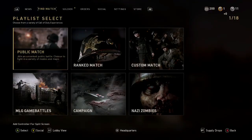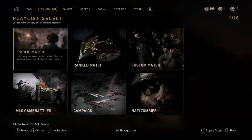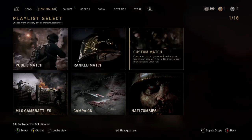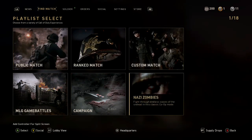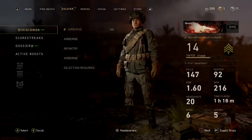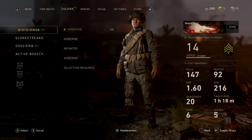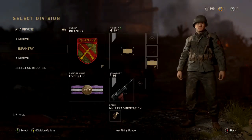If you're in the HQ, press either the start or the guide button on your controller. This is how you select what games to find. You can create custom matches, you can do zombies from here, campaign, and then using LB, RB, or L1, R1, you can go to divisions and change your classes.